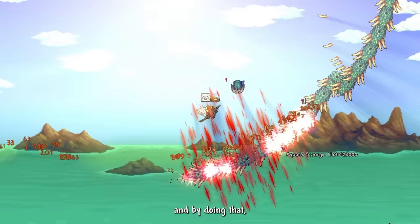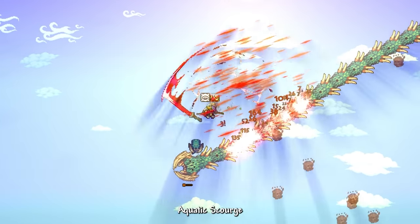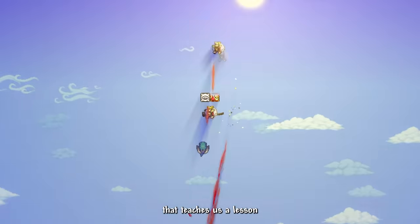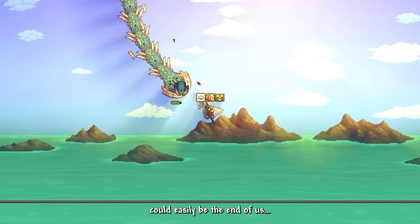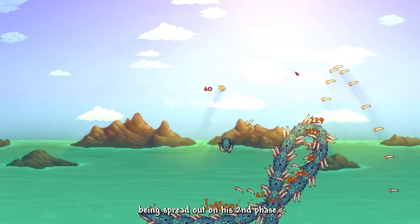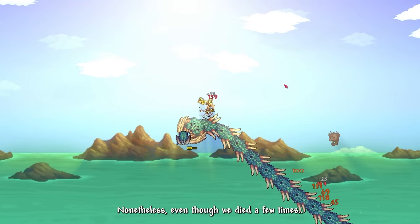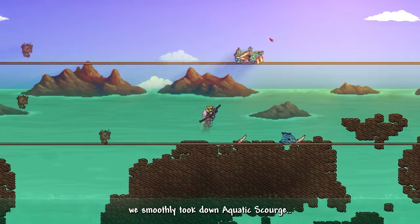Performing consecutive plunging attacks on Aquatic Scourge's body was fun and dealt a respectable amount of damage. Aquatic Scourge taught us not to overuse Rising Dragon Slash, as the cooldown can easily end us — especially with floating hazards spread out in phase 2. Nonetheless, with well-ordered combos, we smoothly took down Aquatic Scourge.